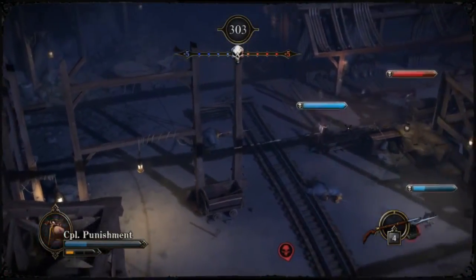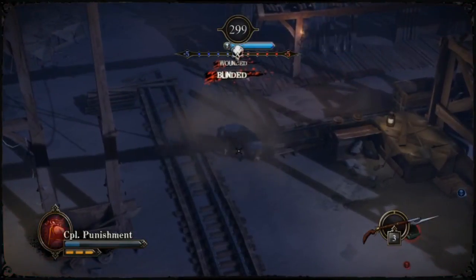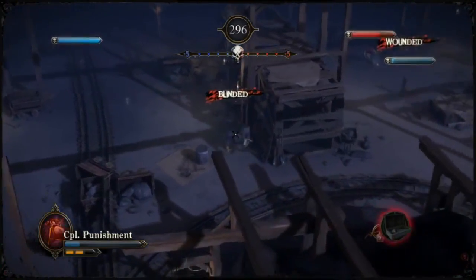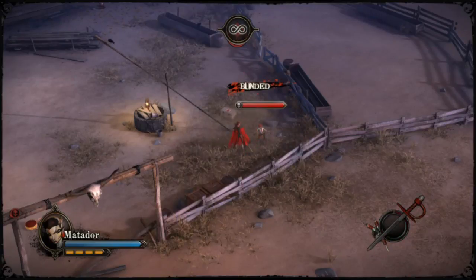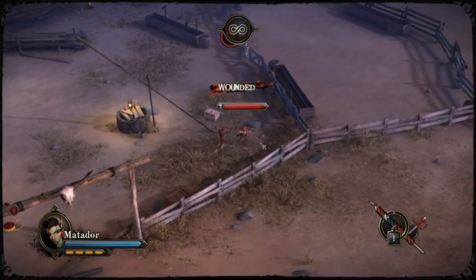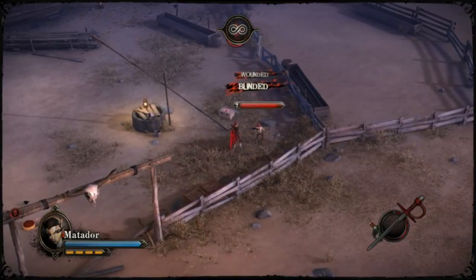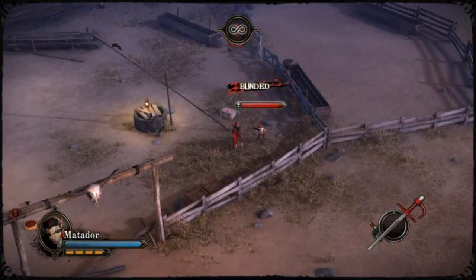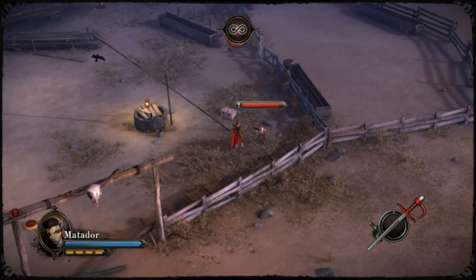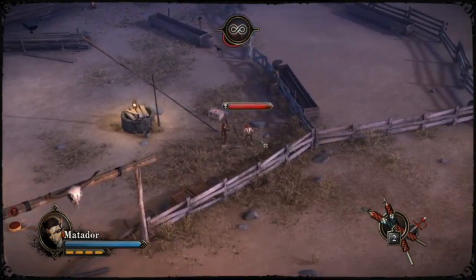With the opening attacks of the execution combo covered, let us turn to the second but optional element of the execution combo: the blind. The blind is technically not part of the execution combo itself, but it is a very popular addition to the attack, because it provides the Matador with a measure of safety by being invisible to the opponent she's trying to attack. If you get hit by it, you will be unable to see Matador for a short amount of time. There are two things to the blind attack that should be noted when defending against executions.